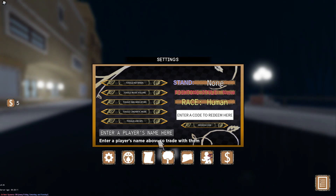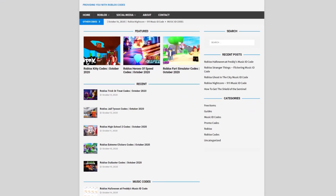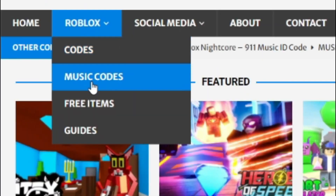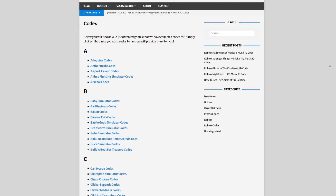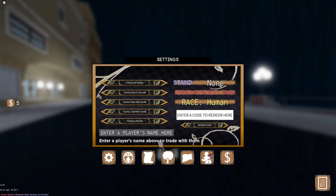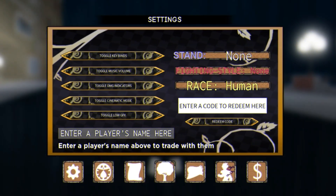Are you guys fed up of watching YouTube videos for Roblox codes? Well, I've got a solution for that — it's rblxcodes.com. On the website you can find game codes, music codes, and guides. There's tons of stuff in there to check out. Overall we provide codes for over 300 Roblox games, so if you need a code for a game, we'll be there.